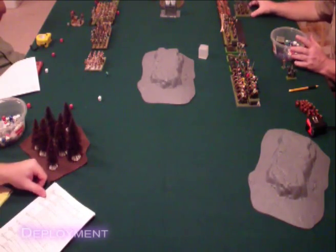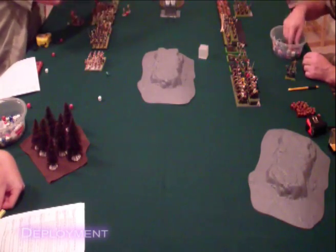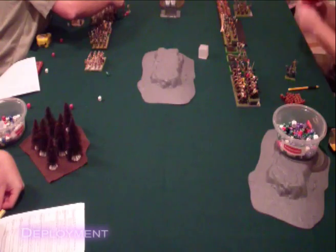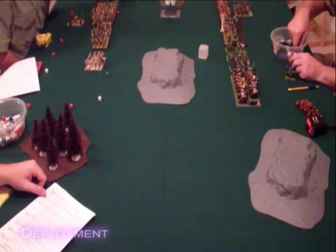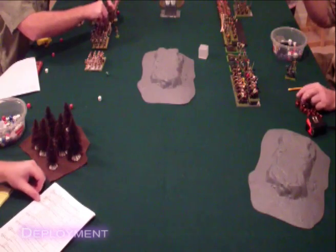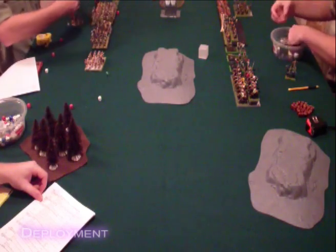The Tomb Kings place their characters: a Tomb Herald BSB with the Banner of Eternal Flame goes with the large archer group as bodyguard to High Queen Kalita Big Jugs, who is also with the large archers. A Tomb Prince goes with the Tomb Guard, while the 3 level 1 Lich Priests go in the small archer unit, and a level 2 Lich Priest goes with the large archers.